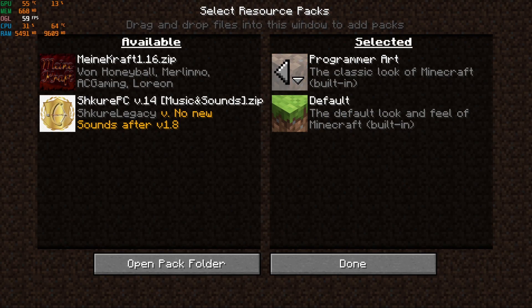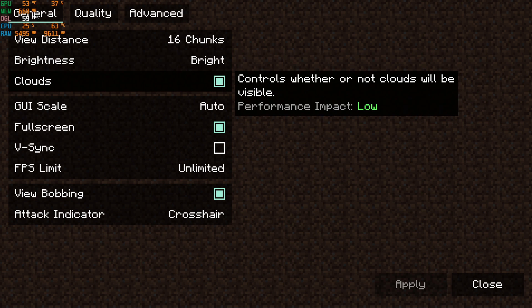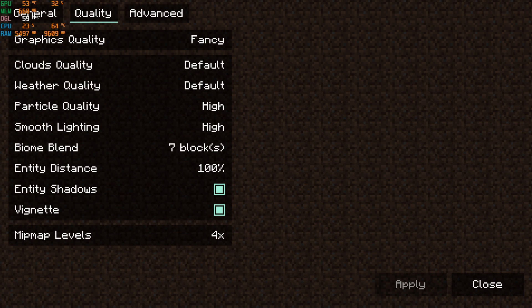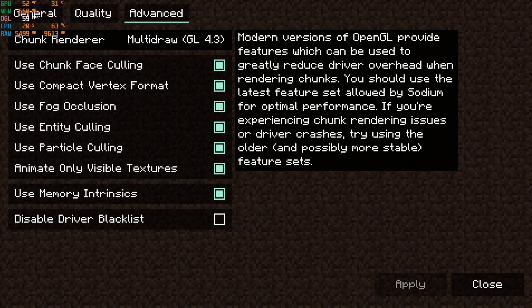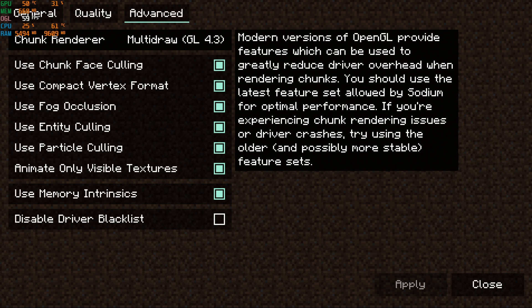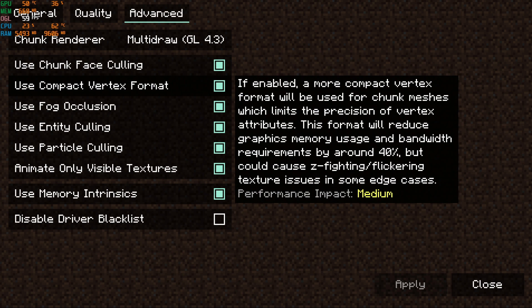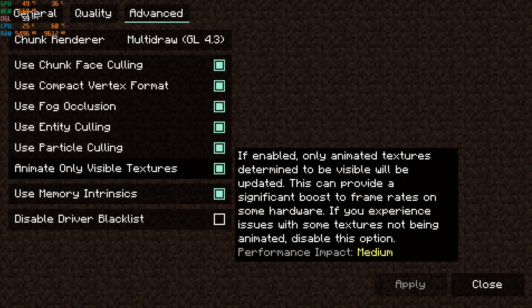So let's make a stop here. Optifine already does a huge deal for my framerate compared to vanilla, but now we want to see Sodium in action. Sodium, unlike Optifine, needs a mod loader to function. It is currently depending on the Fabric API, which is like Forge and kind of knocked Forge off the throne after Minecraft version 1.13. Sodium says it will automatically choose the best options for my system specs, so I didn't change options in the settings tab, which all show different things with a detailed description next to each. I quickly went through all the settings and their descriptions.